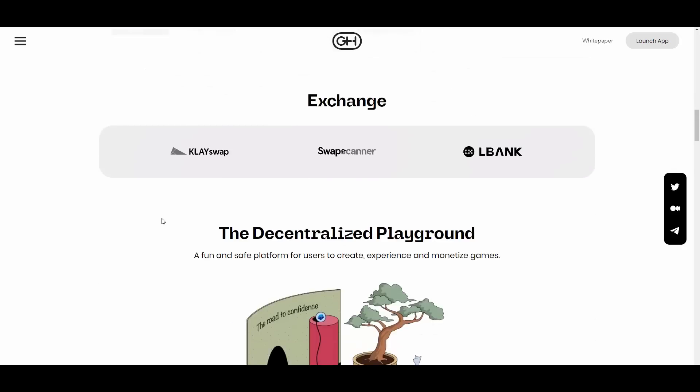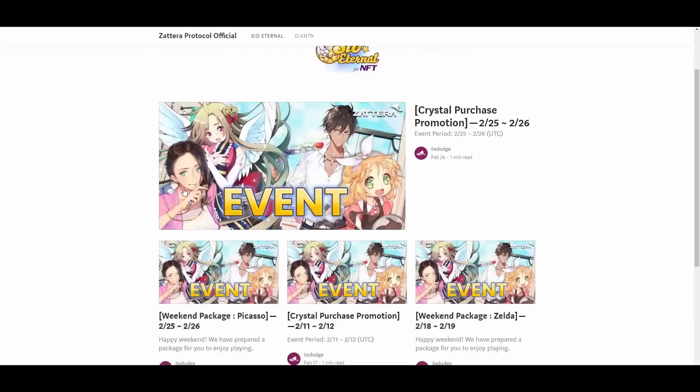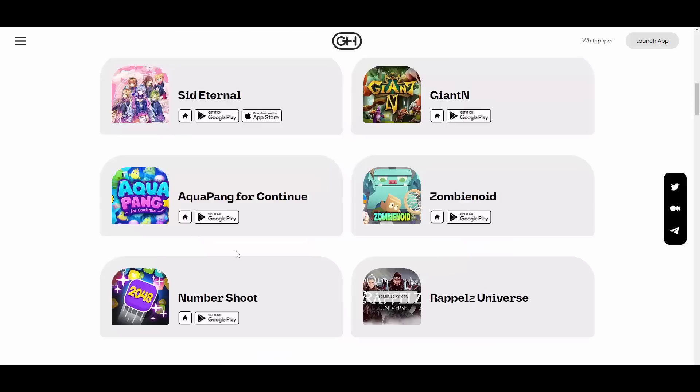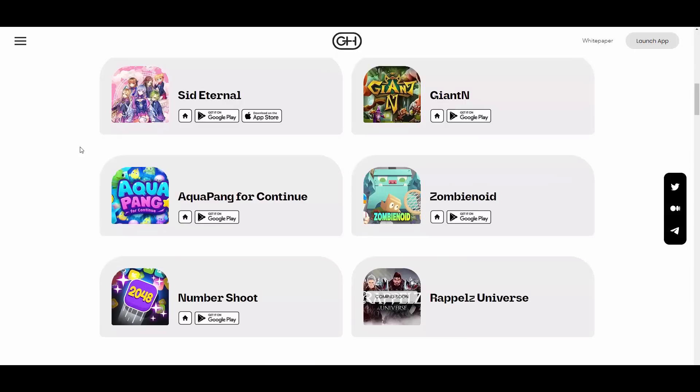When it comes to game lineups, the games were released a bit late last year due to bad market conditions, but releases are now steady. Five games have been released so far: Seed Eternal, Giant N, Aquapunk, Zombinoid, and Numbershoot. Games scheduled for upcoming release include Raffles Universe, Flip Universe, and Ghostwar. For more info on each game, you can hit a button on the platform to be redirected to a dedicated Medium article.